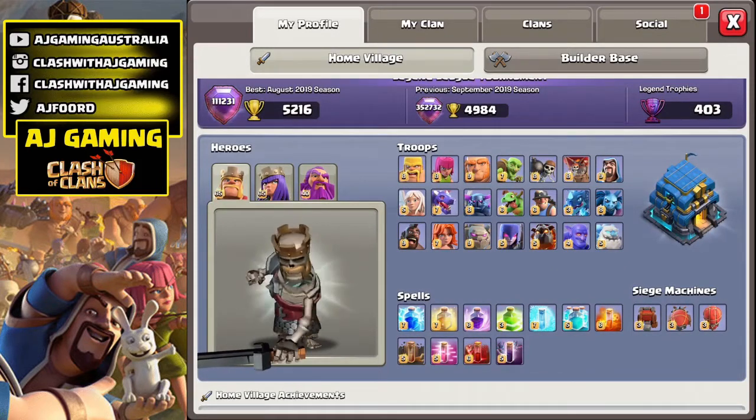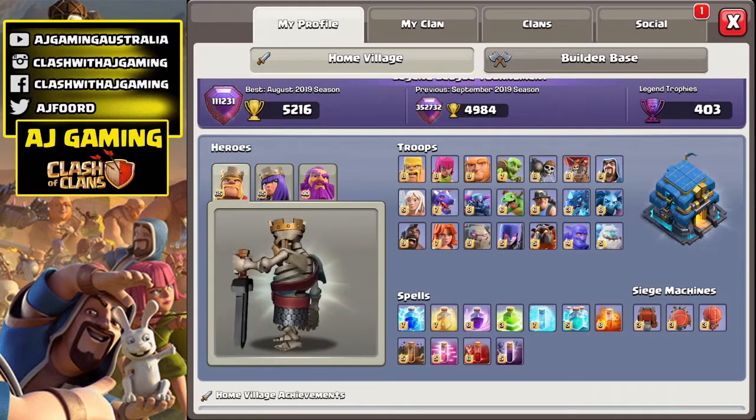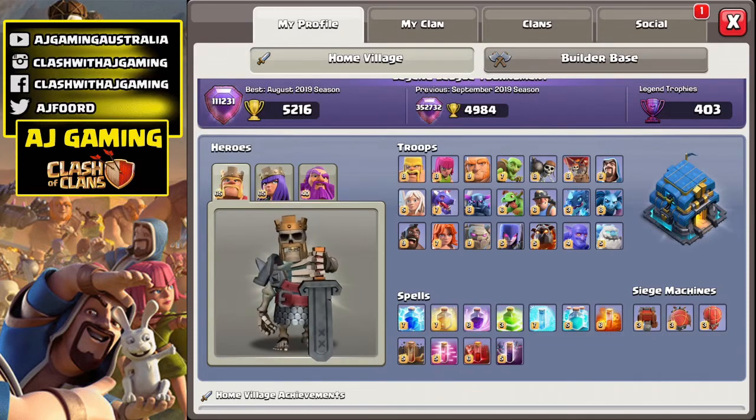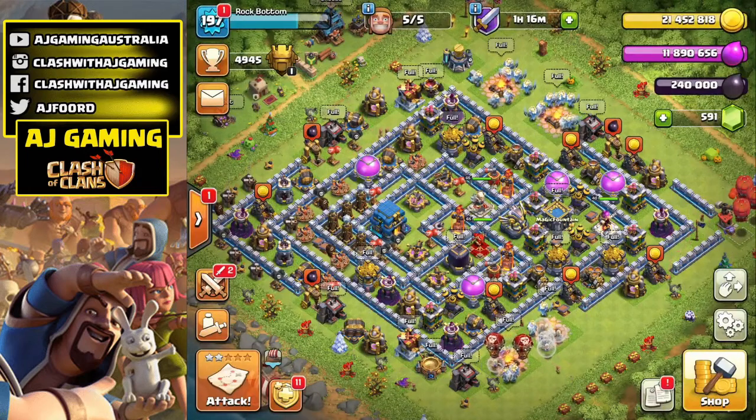Finally got all my troops done, all the siege machines done — my last one was the Battle Blimp. So happy! I love this new profile screen; it's so cool, especially with the new Barbarian King skin. You can actually turn it around and everything — it's really cool. Finally maxed my Town Hall 12 account; it has taken a long time to do.